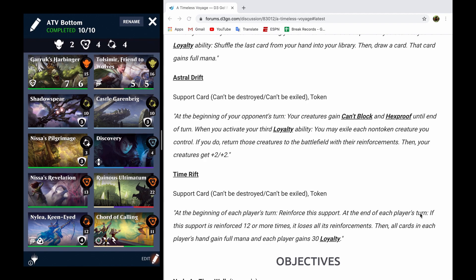Then we've got Time Rift, which is the permanent support that reads: at the beginning of each player's turn, reinforce this support. At the end of each player's turn, if this support is reinforced 12 or more times, it loses all of its reinforcements, and all cards in each player's hand gain full mana, and each player gains 30 loyalty. So this is going to be happening after turn number six, because it's going to trigger during your turn, opponent's turn, your turn, opponent's turn. Because we have to slow our decks down just a little bit, we're very likely going to have Time Rift go off on this node, so you want to make sure that you are prepared for that, especially because you can't use non-targeted removal. This is definitely going to make this a tricky objective for a lot of players.